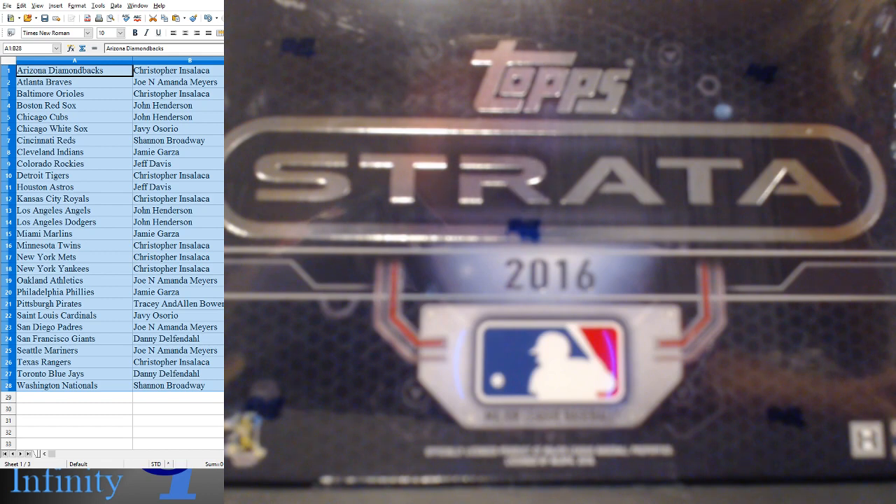We are live for break number 404 — this is 2016 Topps Strata Baseball. I picked this one up a little while ago and couldn't bring myself to pair it with a Donruss product, but I was curious what was in it, so I posted it by itself. I thought about putting it together with that Donruss box, but it's such a weird difference in cards — Donruss is all about the quantity, and of course it's a Panini product.